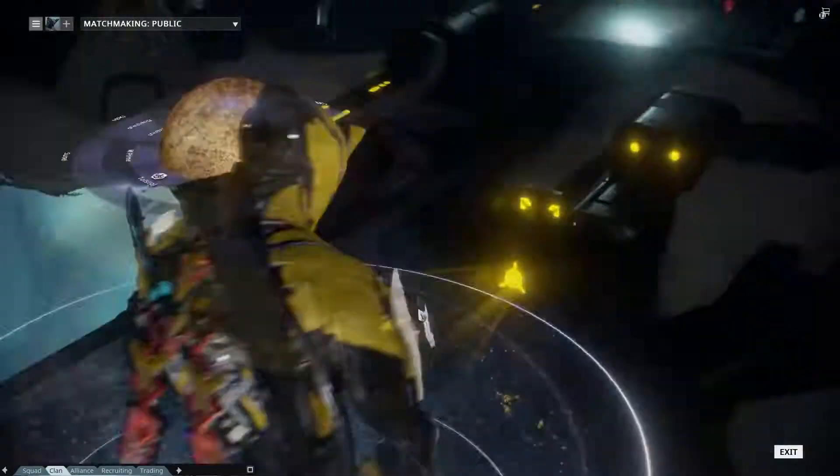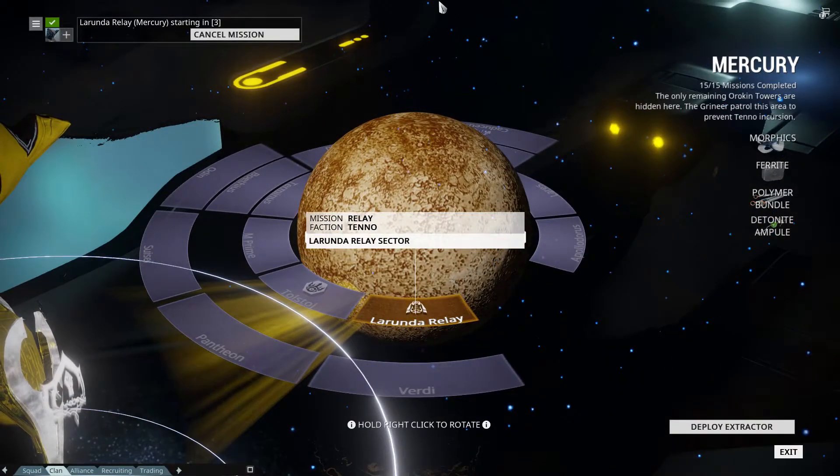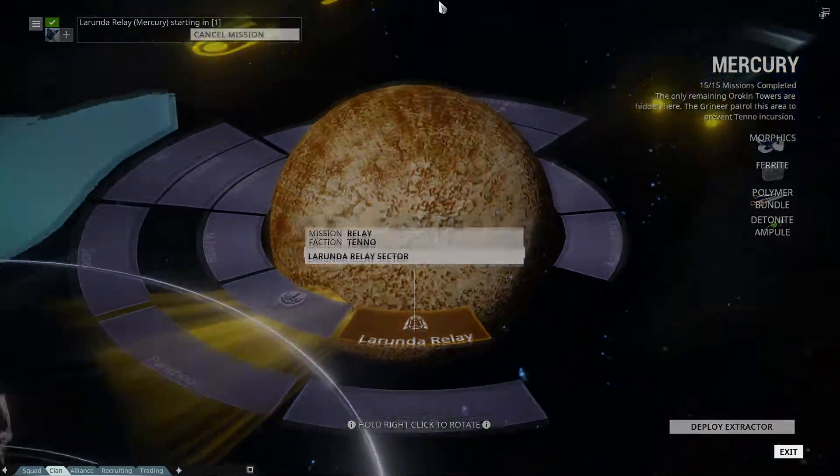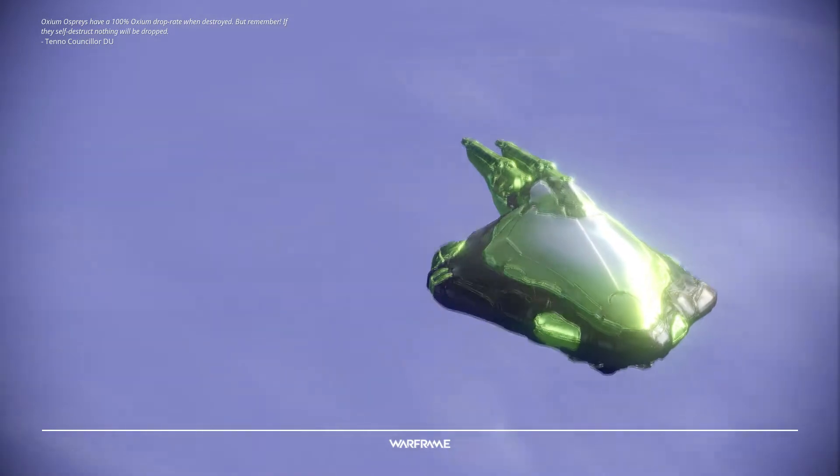So you want to know how to find Cephalon Suda? Well, I'm going to show you. Navigate to any relay. I'm using Mercury's Larunda relay because you can get there at any mastery rank — you're not locked out, as with the Orcus relay on Pluto.